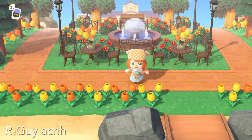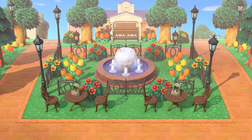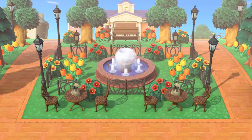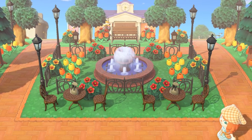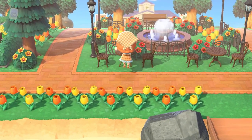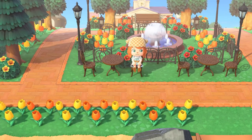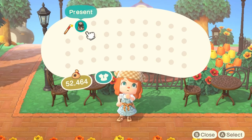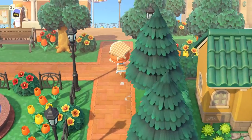Look at this little plaza right here at the entrance between the airport and resident services. Again, we see bushes, flowers, all the furniture - everything was symmetrical, and that was so impressive to me. Even the fencing was perfectly symmetrical. I grabbed these presents because I'm nosy, not because I really needed them for the dream, but I did find out they were a very helpful vaulting pole and ladder. So if you visit the dream, you can travel all around.